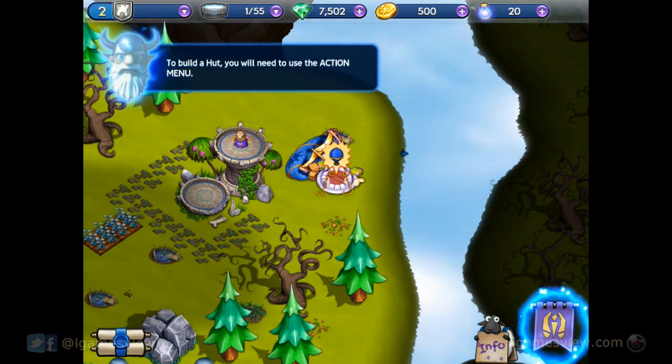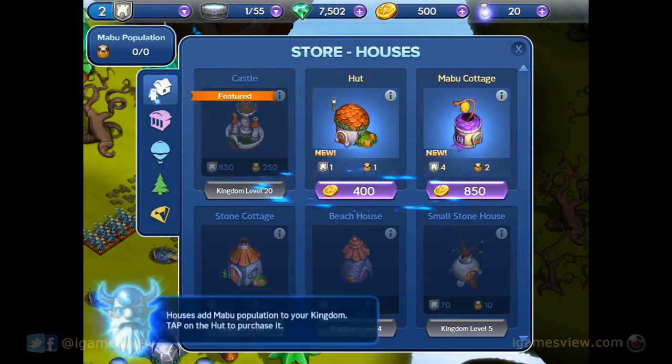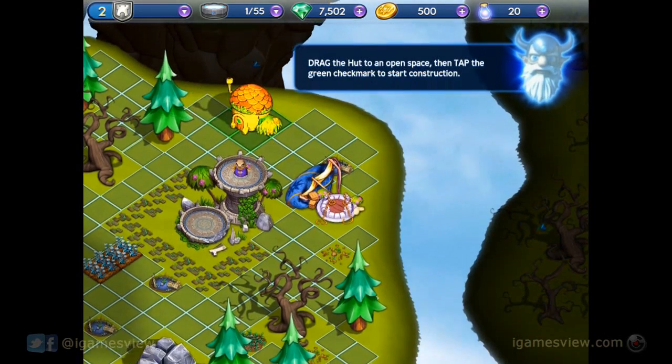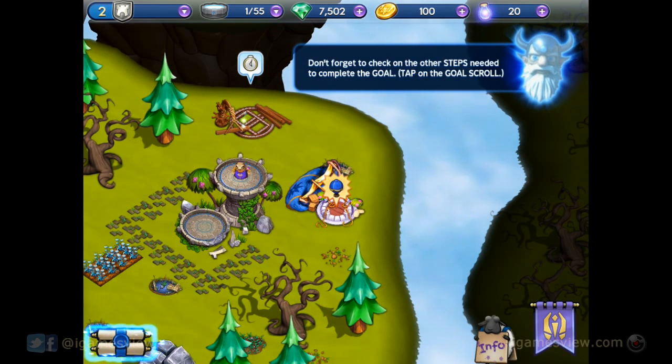To build a hut, you will need to tap on the houses tab. Drag the hut to an open space, then tap the green check mark. Just don't forget to check on the other steps needed to complete the goal.